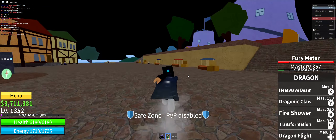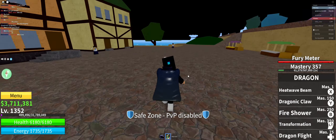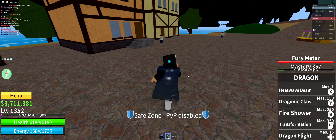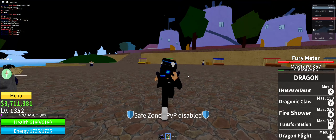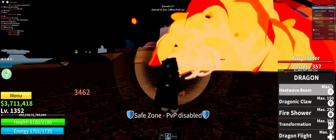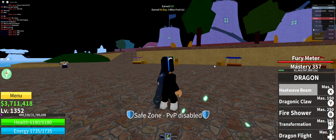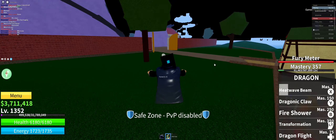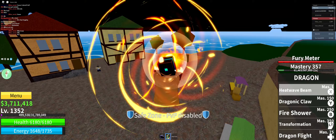The first ability is called Heat Wave Beam. I'm doing this one in the first seat because I do a lot in the second seat, so I'm just gonna do this one here. The first ability does about 3,500 damage and it costs one mastery — it is named Heat Wave Beam.